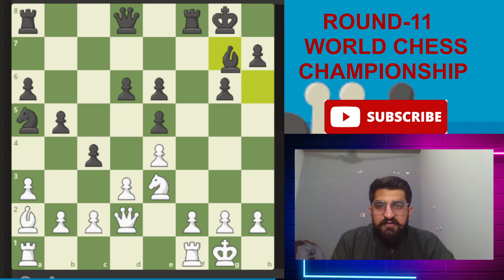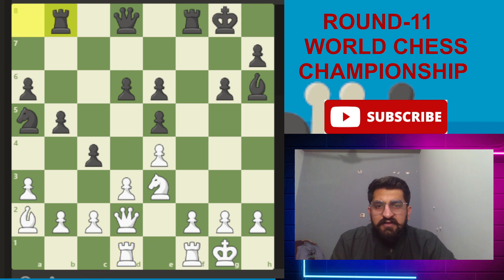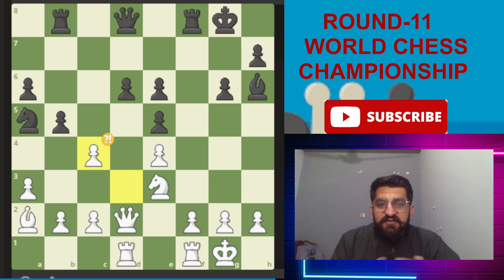The next moves played were h6, bishop to h6, rook to d1, and then rook to b8 — anticipating an exchange on c4 so the rook can capture on b2. The next move d takes c4 was a mistake, because this move takes the game into a drawing line.